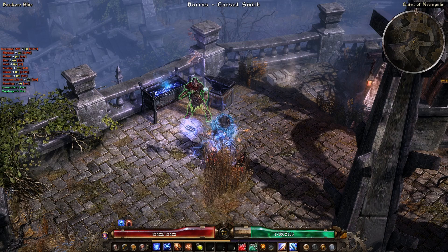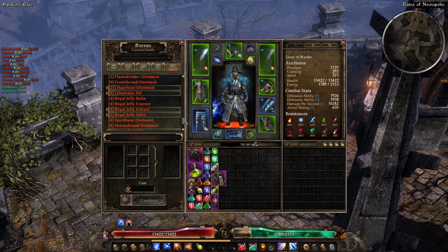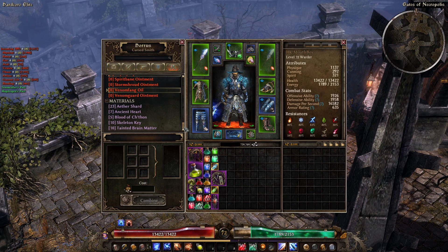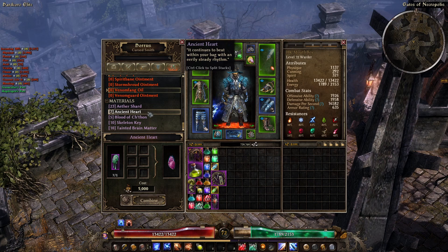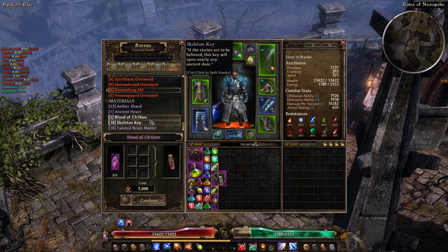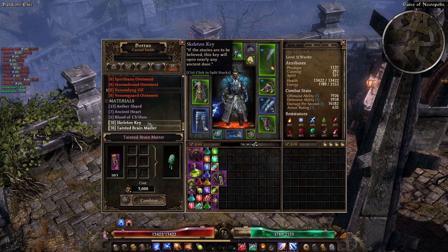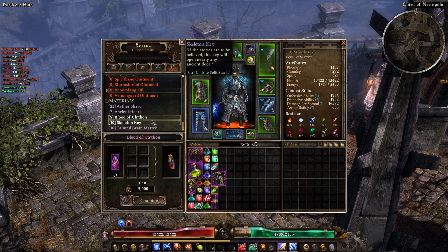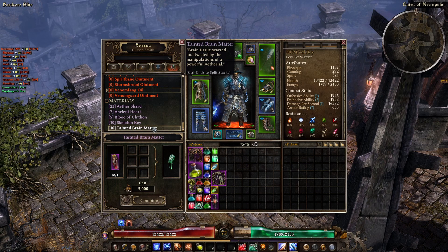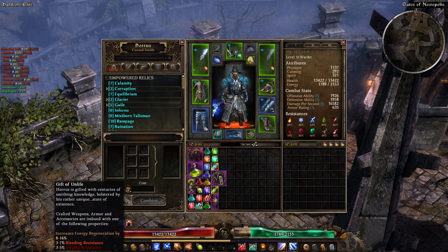Tip number 3: Trading rare components at the Necropolis. Rare crafting materials can be used to create some of the best gear in the game, whether that be relics, high level components, weapons, or armour. However, some of those materials take time to gather as their drop rates can be really low. Thankfully, there is a solution. If you go to Necropolis and find Horus the Cursed Smith, you can trade Ancient Hearts, Blood of C'thun, and Tainted Brain Matter for one of the aforementioned, with a little bit of iron as part of the trade.